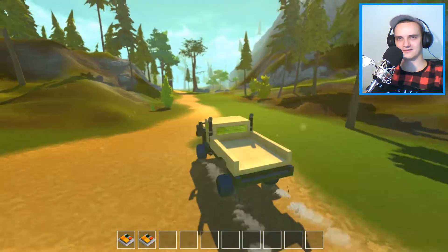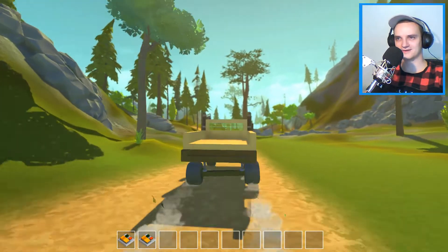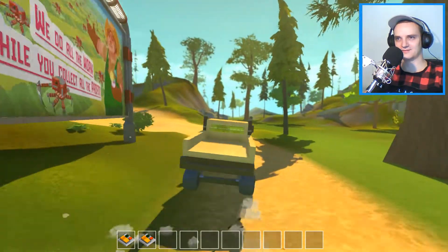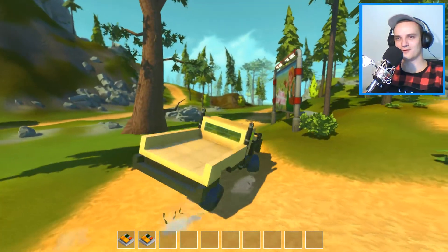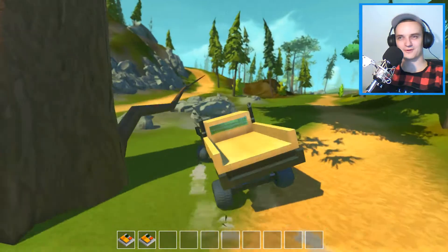Looks like the rear wheels have their own life. Let's see how it drives on the straight. It drives straight but when I start to turn, the rear suspension doesn't like something. It's like a slip ring. I'm not really sure why it does that.